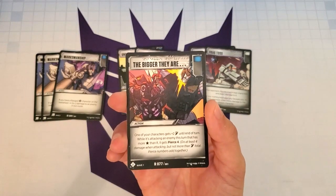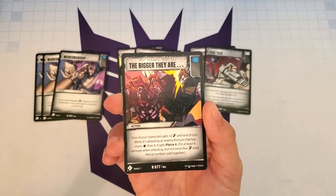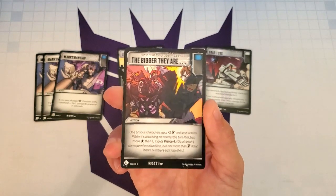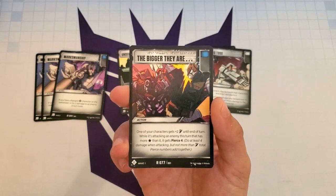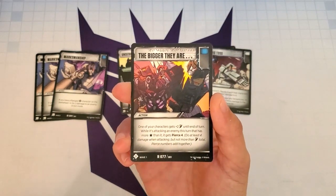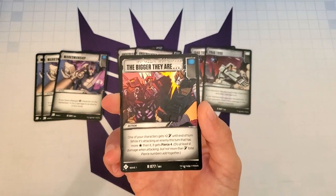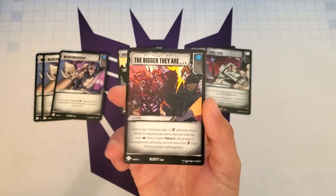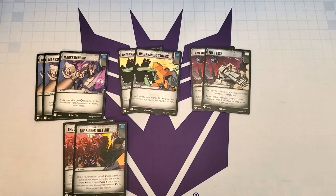The next card is The Bigger They Are — an action with a blue icon that says one of your characters gets plus 2 attack until end of turn. While it's attacking an enemy that has more stars than it this turn, it gets Pierce 4. All of our characters are 7 stars or less, so this is a strong addition to the deck. It can be difficult to rely on the star count condition since you don't know if opponents' characters will have more stars, and we'll often face other four-wide decks where it's probably just a plus 2 attack. That's why I only added two copies.